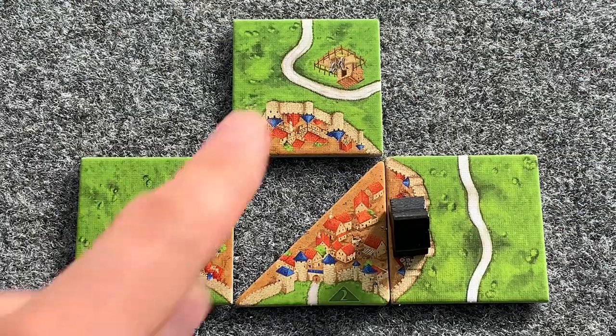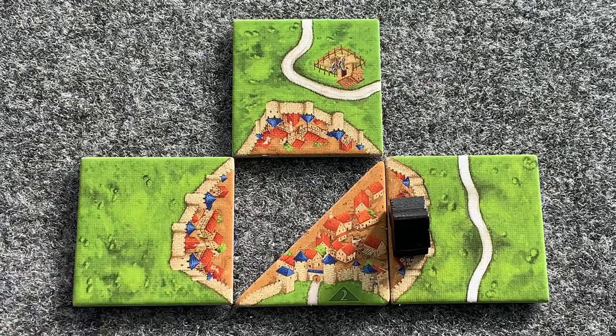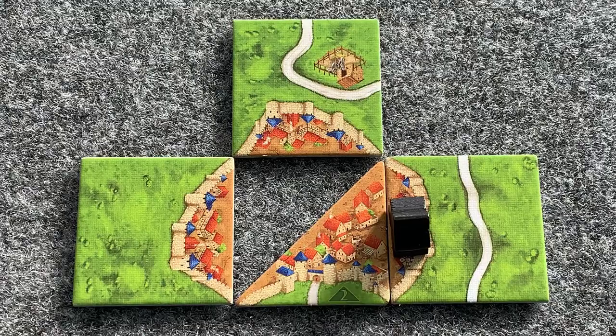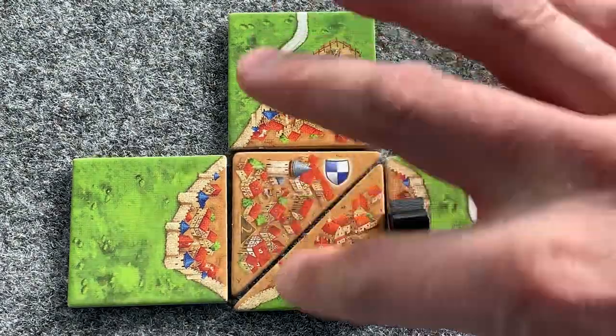When completing a feature, the entirety of the feature must be completed — there must be no gaps. So at present, this is one, two, three different cities. When the feature has no more gaps in it, that feature is then complete.